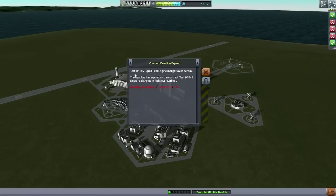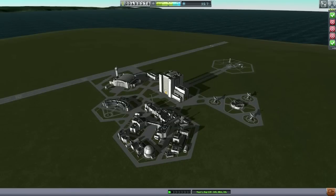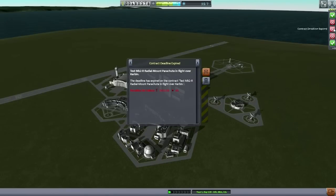I didn't even realize that their timing was so tight, but actually it was because I had time warped. Because I was time warping all the way to Duna, that ended up pushing us to day 119 and at that point some of the contracts expired. I should have done them before time warping so much. So the LV-T45 test — and of course that was at a particular altitude and particular speed — same with the radial mount parachute and the solid fuel booster, the small one.